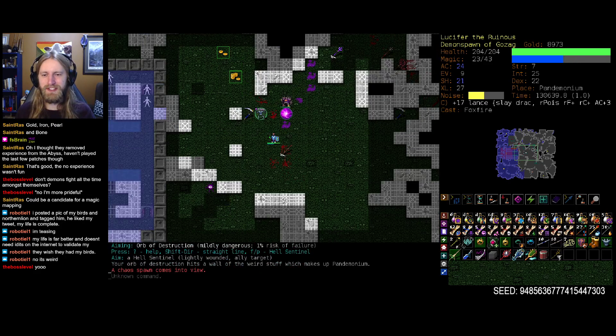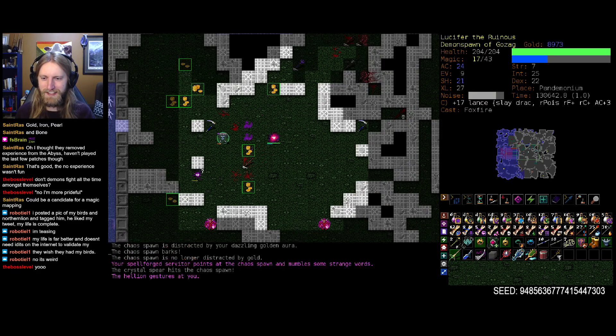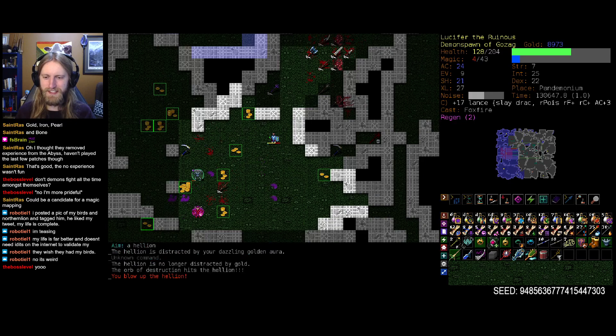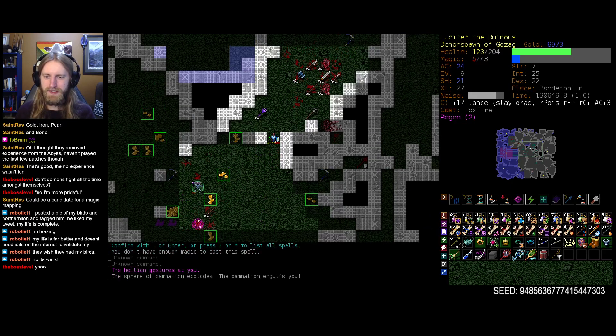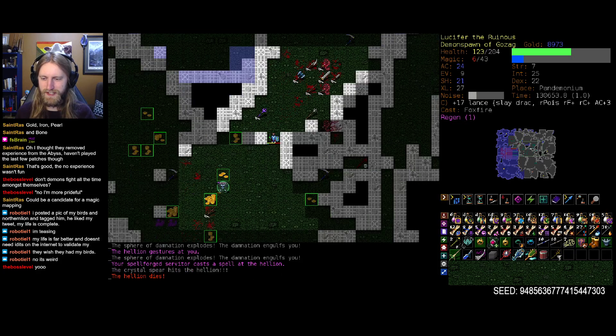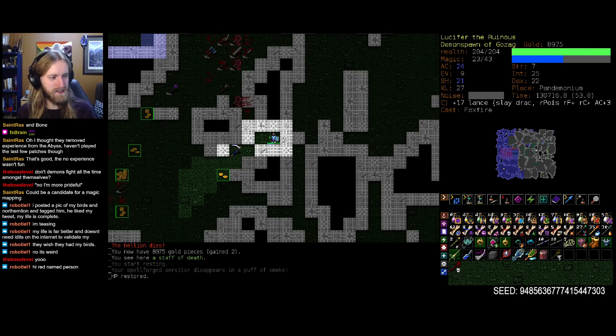Parasocial interactions in light doses aren't too bad in my mind — you definitely don't want to get to unhealthy levels. Depends on the content creator, depends on the person, so many factors in that regard. Let's find a nice little corner to heal. Hey there — wizard! Hey boss level!